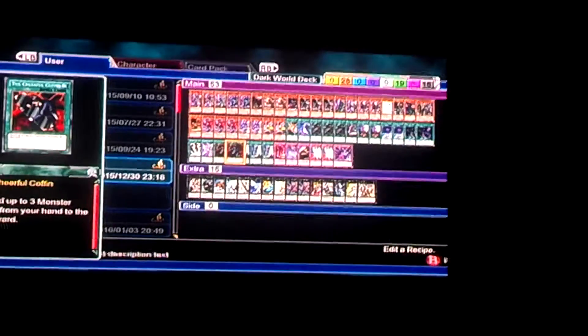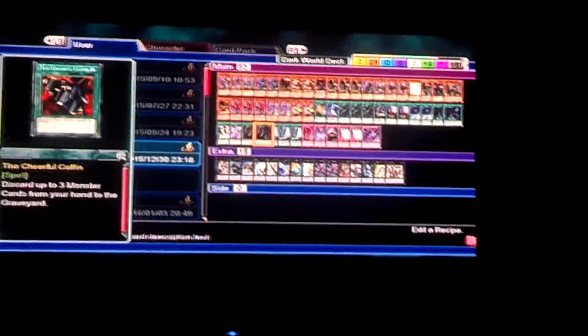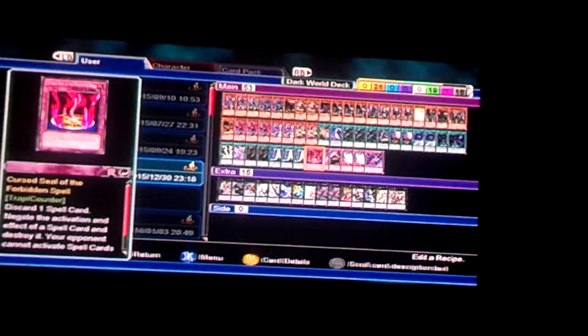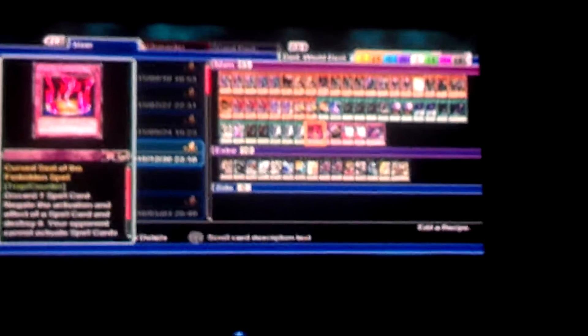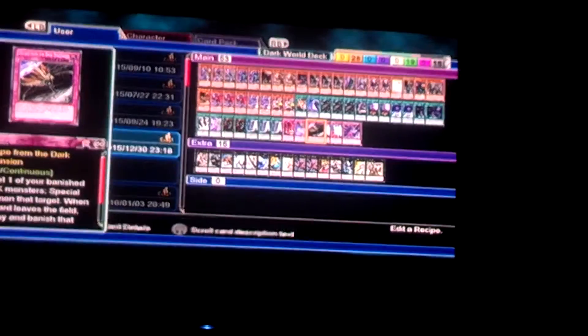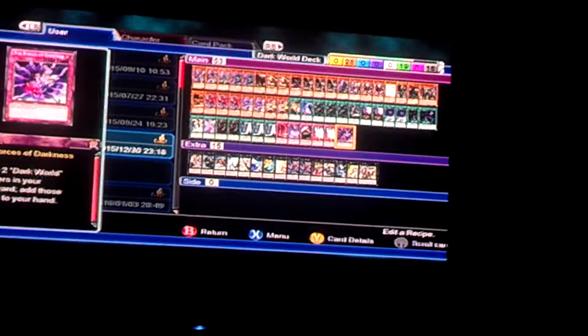Monster Reincarnation. Two the Cheerful Coffin — Cheerful Coffin lets you discard three monsters from your hand, so if you have a whole bunch of Dark Worlds, you can basically activate all of them. Three Gates of the Dark World — you really need to run the field spell; it's incredibly handy. Cursio with the Forbidden Spell, because you can completely disable one of their spells entirely from the game, and that's incredibly useful. Dark Smaug, because you can banish your Fiend monsters. One Escape from the Dark World to target your banished. Two Mirror Force, and Forces of Darkness to bring back your Dark World.